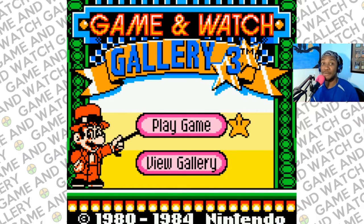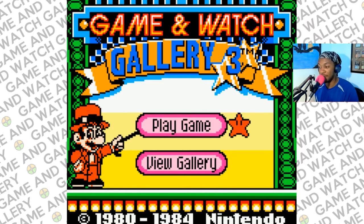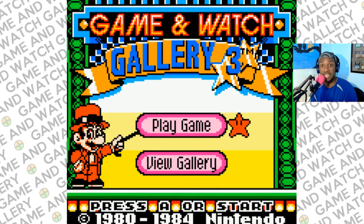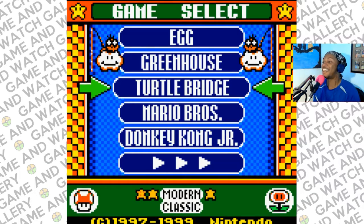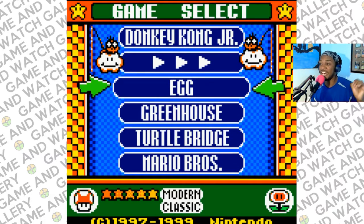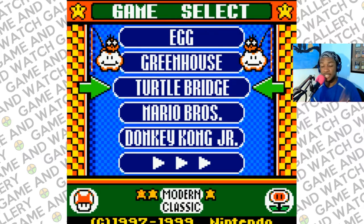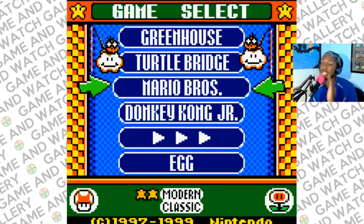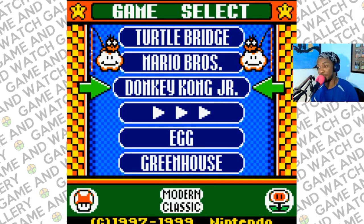All right adventurers, welcome to All Play! We're back with more Game and Watch Gallery 3, a collection of Game and Watch games. A lot of them feature modern versions with Super Mario Brothers characters. In our game list we have Egg, Greenhouse, Turtle Bridge, Mario Bros — not the Mario Bros you're thinking of — and Donkey Kong Jr. Today we're gonna play Donkey Kong Jr. Let's check it out.